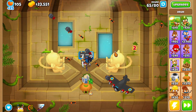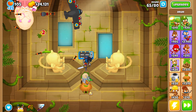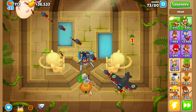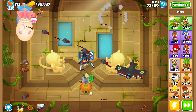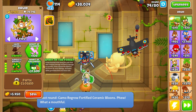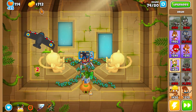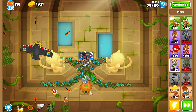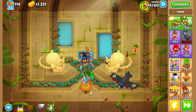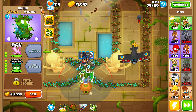Let's skip until I have enough money for Spirit of the Forest. We almost have enough money — you don't really need Spirit of the Forest but it really helps you deal with the ZOMG at the end. Here we go — Spirit of the Forest. Now it's all smooth sailing. Spirit of the Forest is one of the most OP towers in the entire game, honestly one of the best.